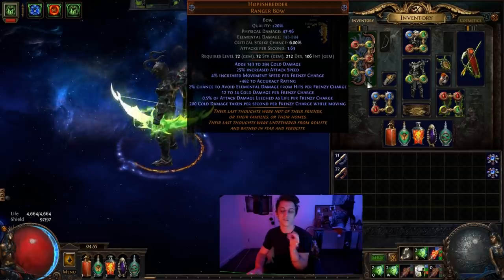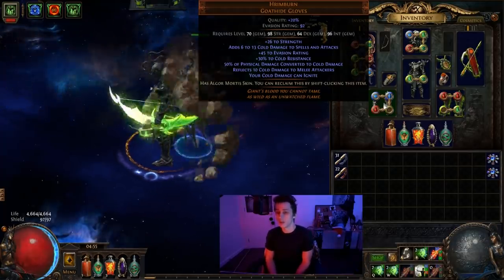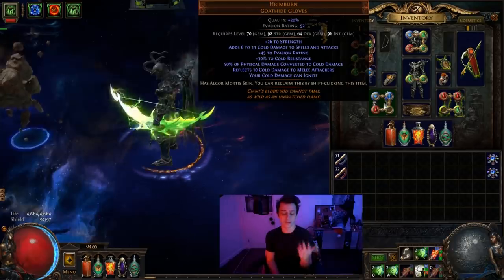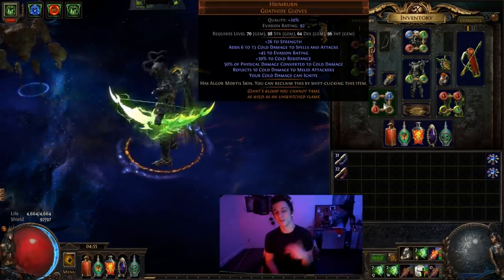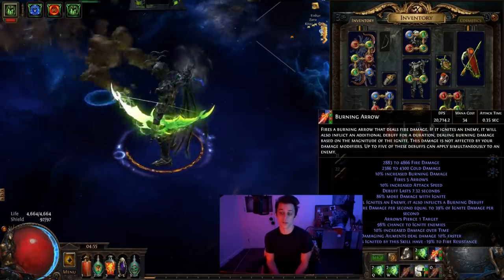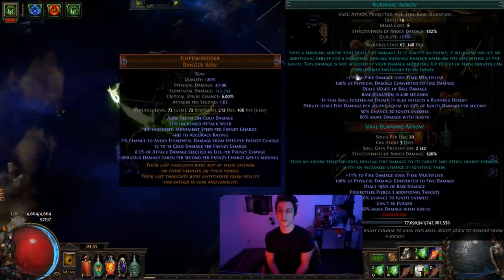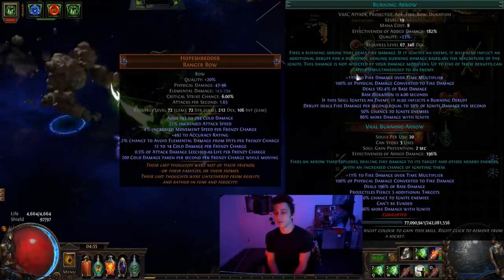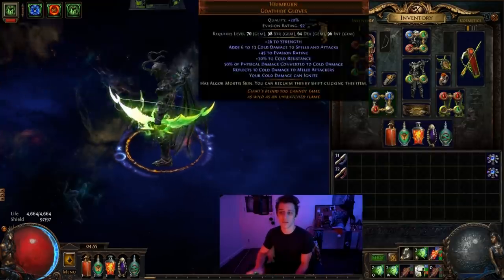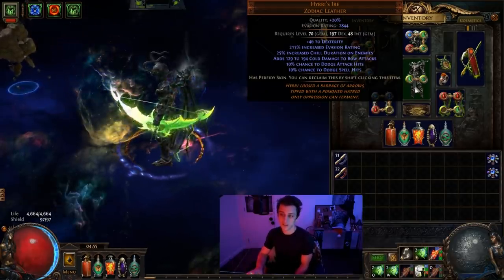We've got Hrimburn Gloves so Cold Damage can Ignite. It's nothing too complicated: your Fire Damage still deals Fire, your Burn is still Fire, Ignite is still Fire — the only thing this does is mean any added Cold Damage also acts as Fire. We've got about a 50-50 split at the moment because Burning Arrow converts all its damage to Fire, and I've also got additional Fire throughout the build. The Cold helps us get there quite a bit easier thanks to Hope Shredder and Hyrri's Ire.